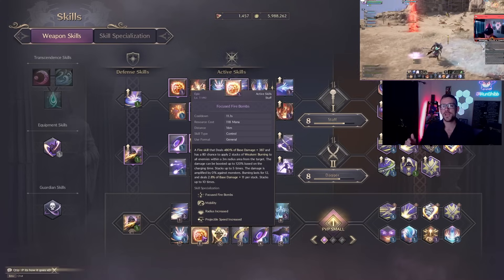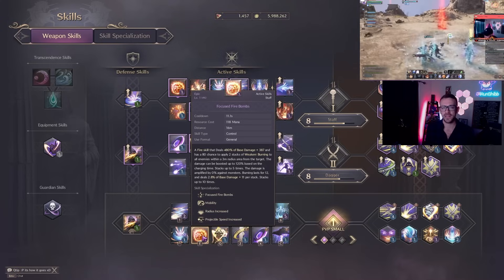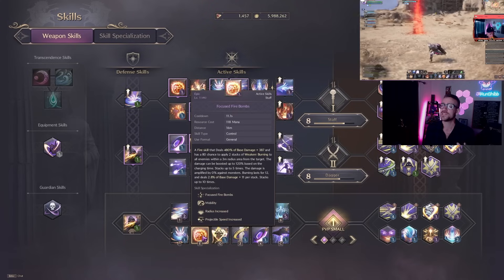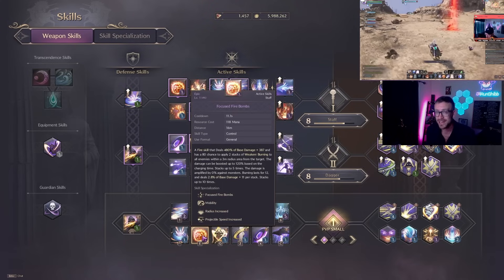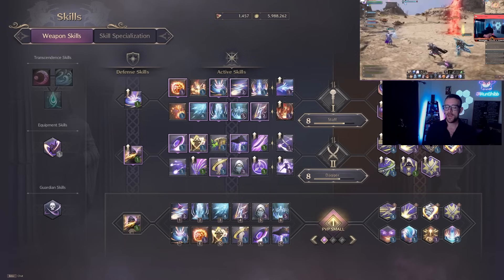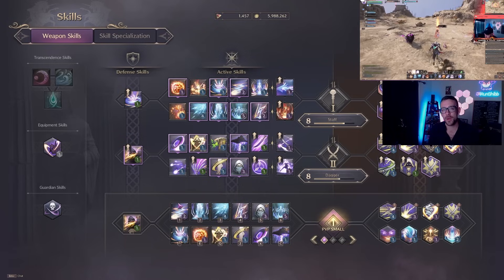Focus Fire is going to be our bread and butter nuking ability. You can charge it as much as you want and release it whenever you want — it does a ton of damage. Coming out of invisibility with it is a guaranteed crit. I've seen this thing drop near half HP bars, especially on backline.